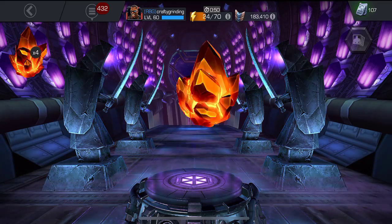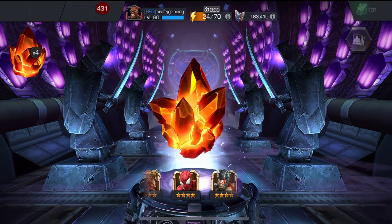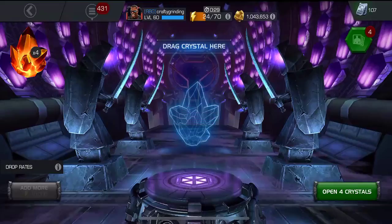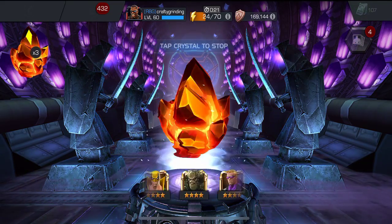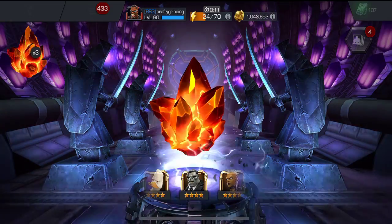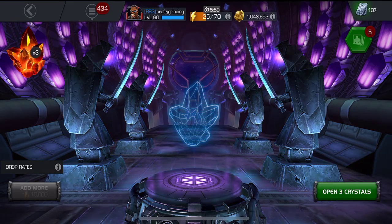First crystal: Doctor Voodoo — still needed him, so that's good. Second crystal spinning now: Thor Ragnarok. I already have him duped, so this is just dupe number two. I'd rather get a new hero than dupe someone I've already duped, especially Thor Ragnarok who I'm not using a ton. Third crystal: looks like Joe Fixit — a new champ I didn't have, so at least it's something new, kind of a Hulk variant.